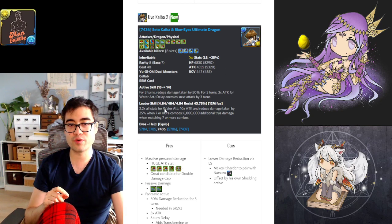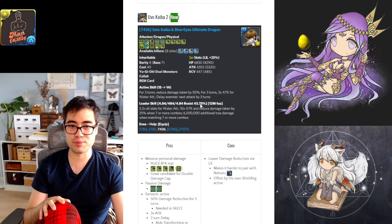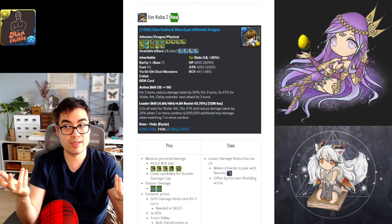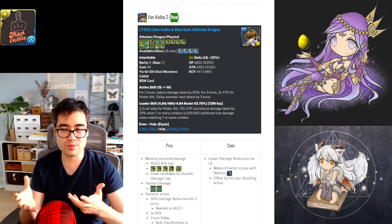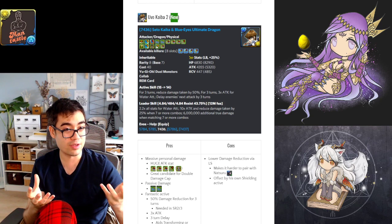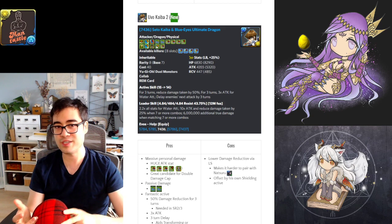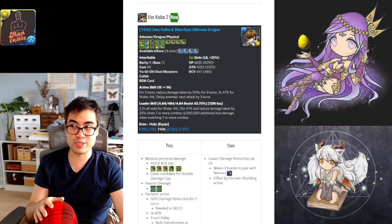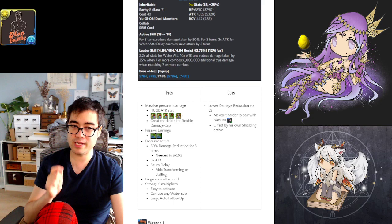As a leader, Kaiba gives 2.2 times stats for water cards — a 484 times total attack multiplier with dual leaders, 25% damage reduction per leader, and 12 million auto-fall of attack. You can use him as a Natsuro pairing with nice bulk. The damage reduction is lower than Valkana, but Kaiba brings much more through his active skill. If you're starved for team slot options, Kaiba would possibly replace Valkana in your Natsuro pairing because the delay helps you transform in greater safety. The brute health between both leaders will be quite high.